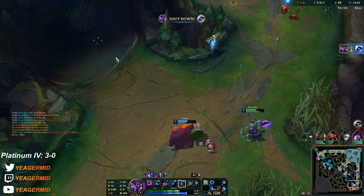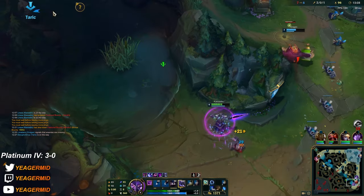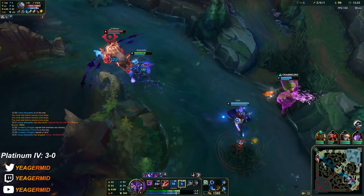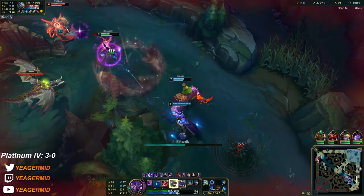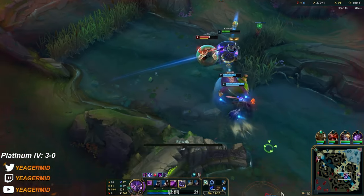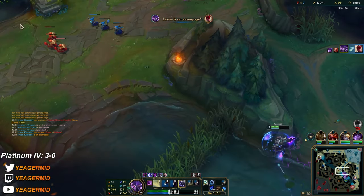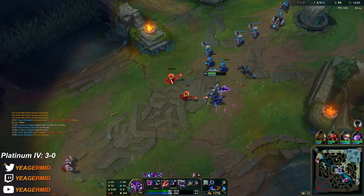Got this one. Good thing — he knew he had to give the kill to me, so that's good. Because I need to get as fed as I possibly can right now in order to carry this. I walk to the side here so I think it baits the ult. I get hit by the ult — nice. Kassadin getting all the kills — that's how you win guys.